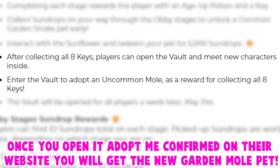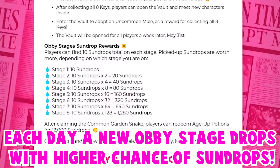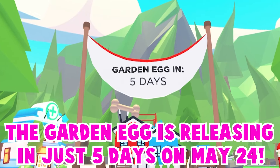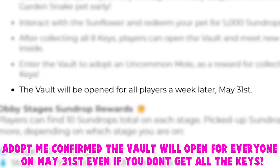Adopt Me just revealed what's behind this secret vault at the pet shop. You need to collect e-keys from the garden obbies to open the vault. Once you open it, Adopt Me confirmed on their website you will get the new garden mole pet. This is the new garden mole pet and it's uncommon.